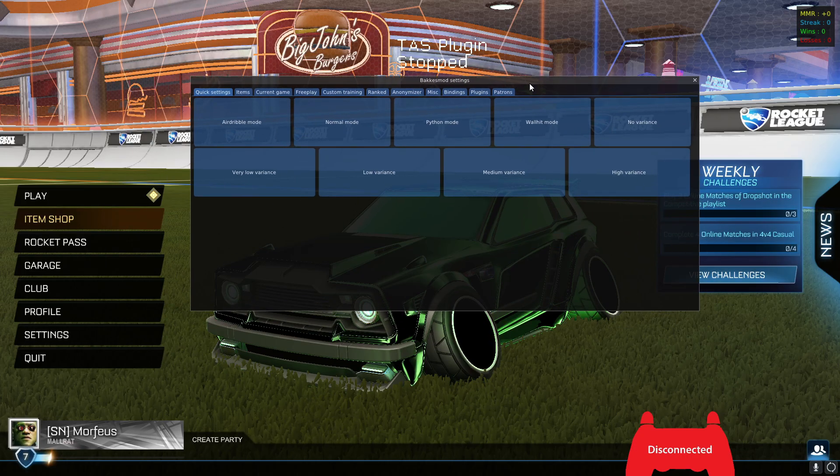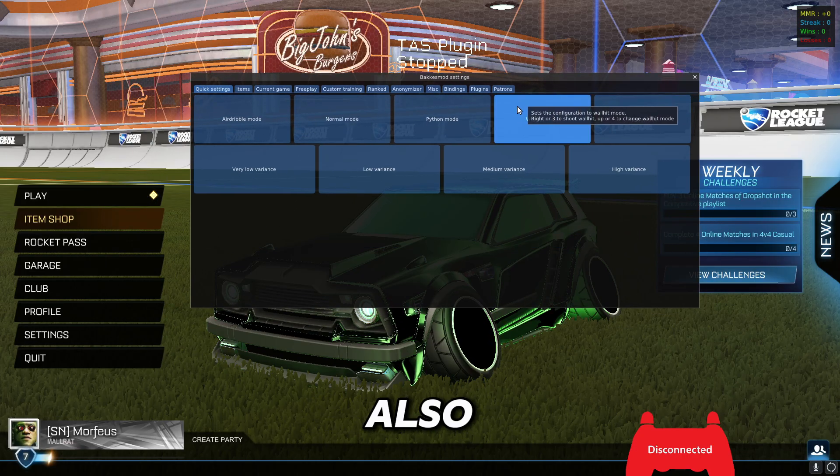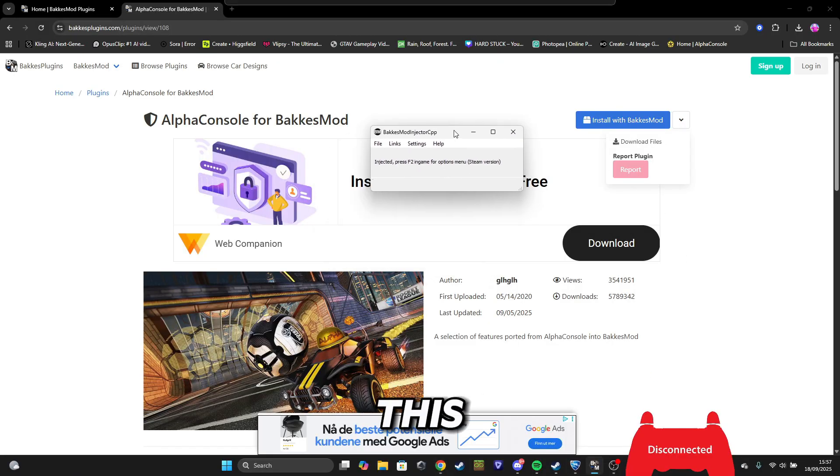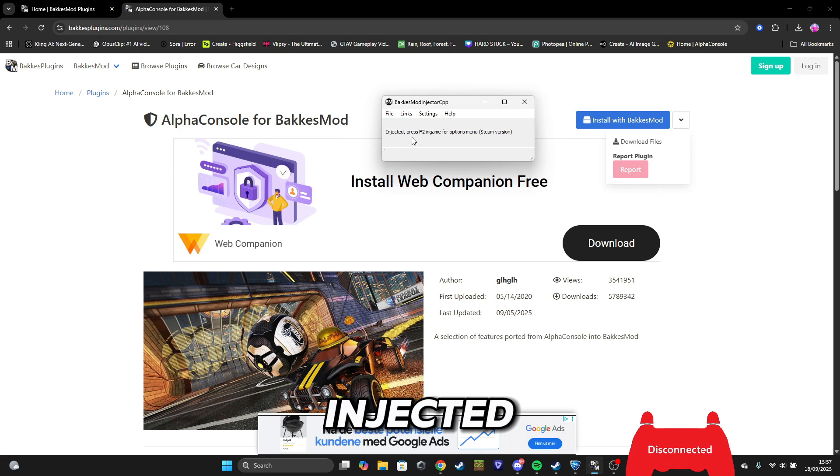You can also see that if you start Bakkesmod before the game, you will get this window and it says 'Injected — press F2 in game for options menu.' It also says here whether you're on Steam or Epic Games, depending on what platform you are on.